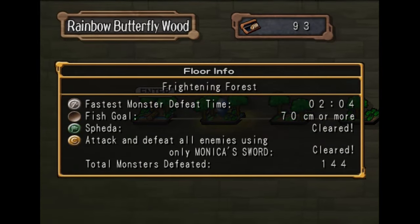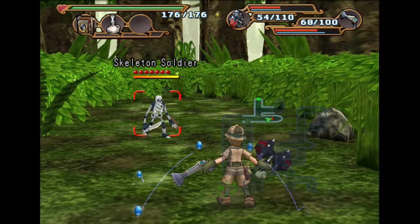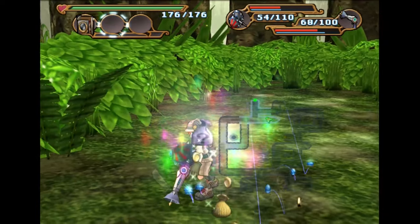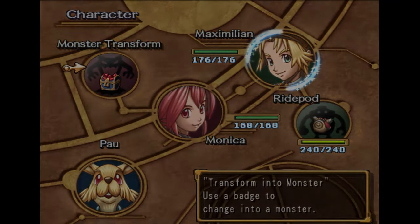Come into the floor Frightening Forest. Find a skeleton warrior and take him out with the holy water — one should do the trick. This will get you the undead monster transformation badge. Three more, almost there.